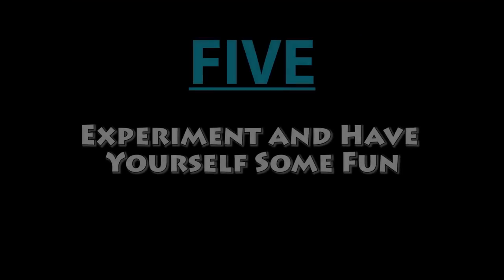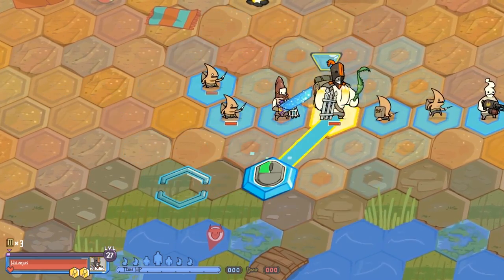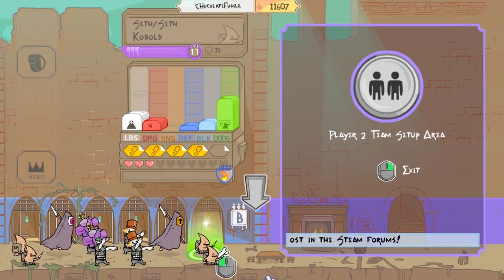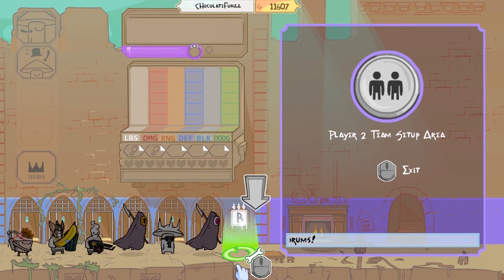Now my fifth and final tip: don't be afraid to experiment and have fun. I haven't tried every single different variation, and I'm sure there might be better ones than what I'm using. Having the best team and never losing, while yes it can be rewarding, makes it so you might miss out on some really fun and crazy team combinations. So go find them and try them out. If you want to have six zombies or six kobolds, which in turn would give you 12 people to move around the map, then go ahead and do it.